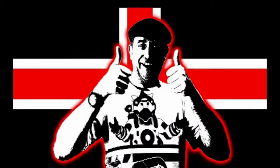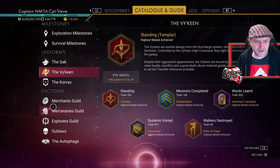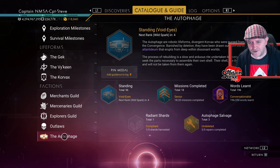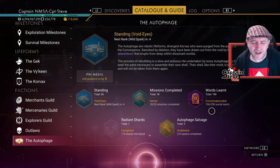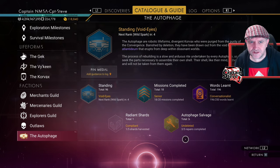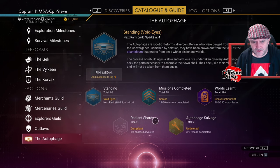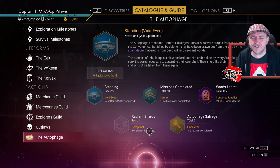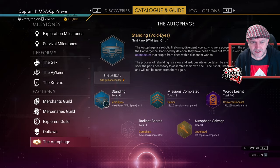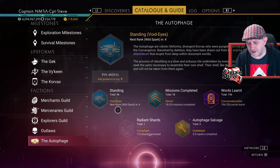Hey chums, I'm on my old PlayStation today playing No Man's Sky. I'm finishing off some loose ends when it comes to upping my ranking with the new Autophage race. I'm still going to do a lot with the Outlaws as well. We've only got 196 words out of 250 and I've been told there are 600 words to learn, so that could take a while. I've also got to do two more missions today to hit 20, get some repairs done, and get some radiant shards. I picked up Void Eyes as a ranking last time, which is pretty cool.